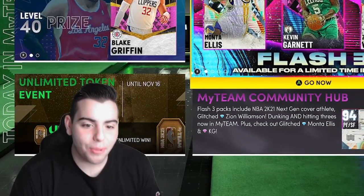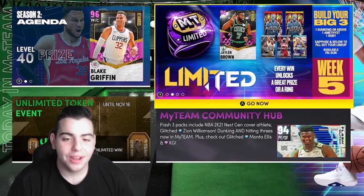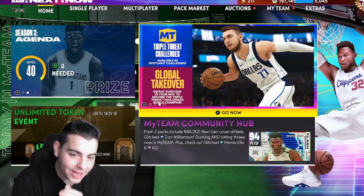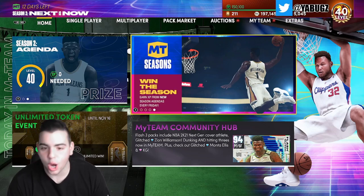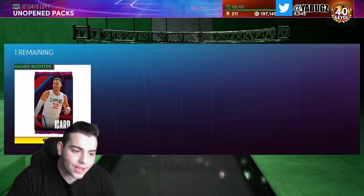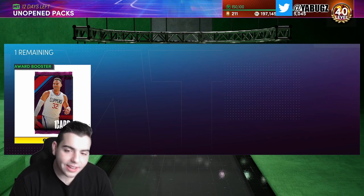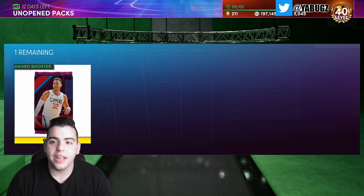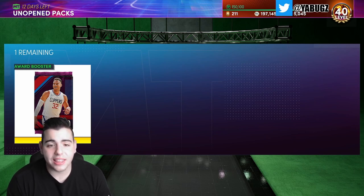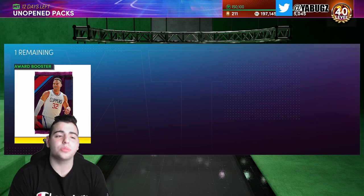What's good YouTube, it's your boy Bugs back on another NBA 2K21 MyTeam video. Today we have Pink Diamond Blake Griffin, and yes, as you can see by the title, you might think I got Blake Griffin in a glitch pack — but no, this was a complete grind. I am level 40. I got this card yesterday and grinded very hard. There is no glitch pack for Blake.